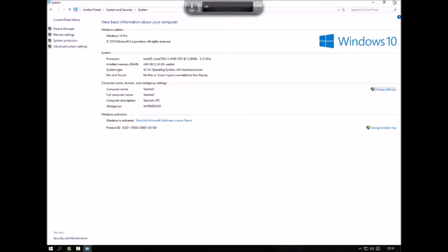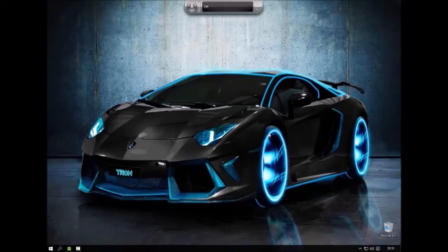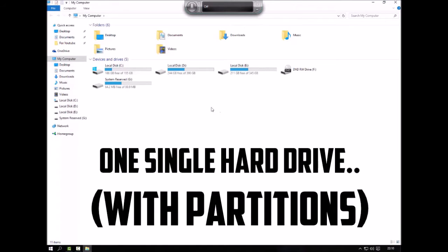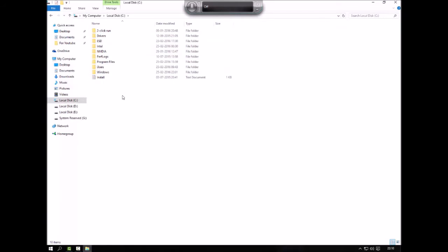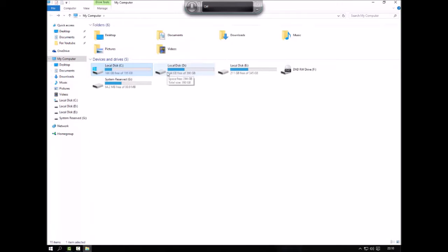So let me show you what happens during the setup. Say you have one hard drive — I've made three partitions out of my one-terabyte hard drive: C drive, D drive, and E drive. What will happen is Windows will completely format only the C drive. The good news is it does nothing to the D drive, E drive, or any other partition on the same hard drive.